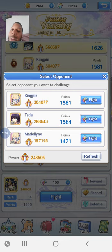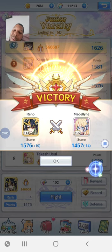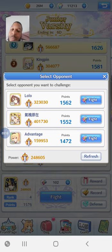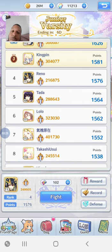I'm currently at 248k power, so I know I can beat someone like Madeline here who's only at 157k — that's nearly 100k less power than me, so I know I'm going to win that battle. As you fight and win, you gain rankings via the point system shown on the right-hand side. My current points are 1576, which is why I'm at the top — the person below me is at 1564.